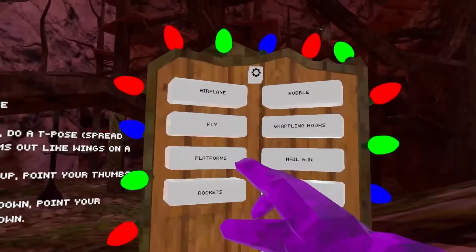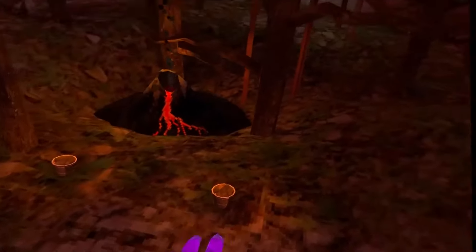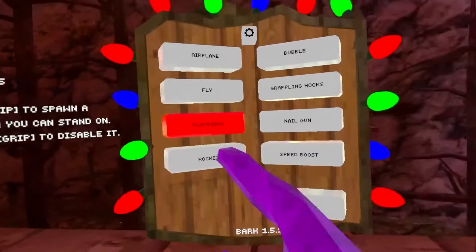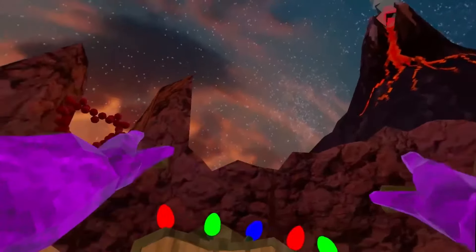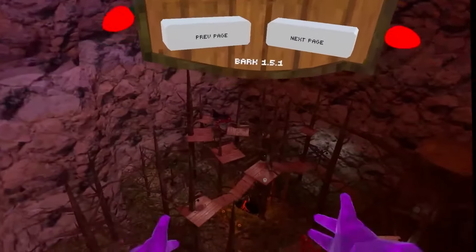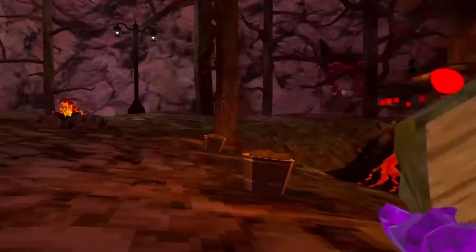We also have platforms — these are clouds you can stand on. This is the latest mod version, so it should have more features than older versions. Then there are rockets, which let you launch yourself like Iron Man. You can launch to anywhere. Speed boost is also here if you want to go full speed at an opponent.